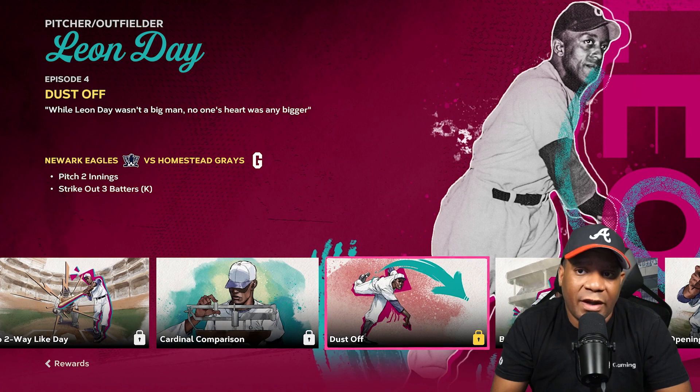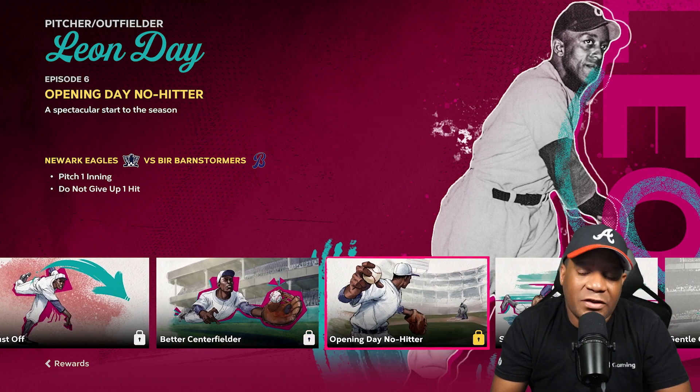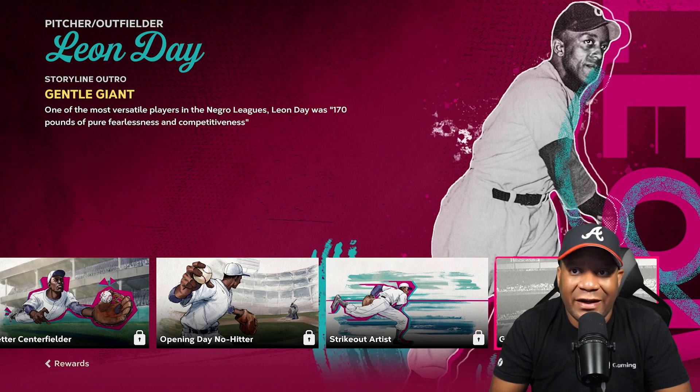Episode four, you got to pitch two innings and strike out three batters — not hard at all. Episode five, you got to record one put out. Episode six, pitch one inning and do not give up one hit. Episode seven, strike out three batters and pitch two innings. Just like the previous two players, you got to watch a cutscene in order to unlock Leon Day.